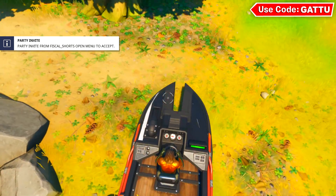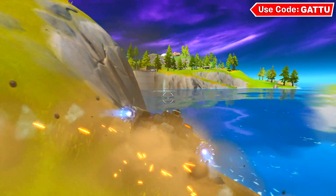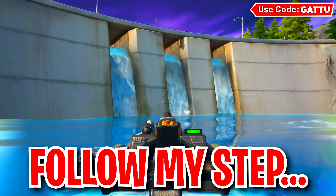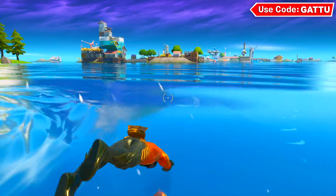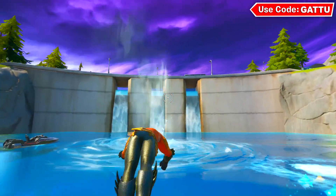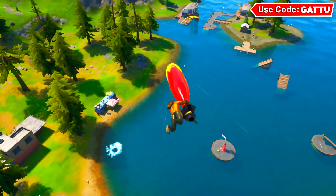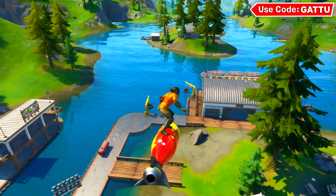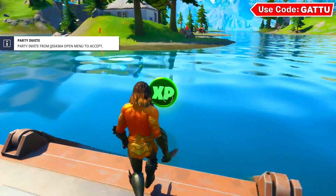Once you've done that, take a boat all the way to Fortilla. Over here you'll see Hydro 16 — jump into a real game here and you'll see a whirlpool. The challenge is to use the whirlpool and then deal damage to a player near Hydro 16. Drop into a solo game to complete this. Hydro 16 is literally under the water, with the whirlpool right in front. Use it, dive in with a weapon ready. There's also a green XP coin at this spot you can grab.